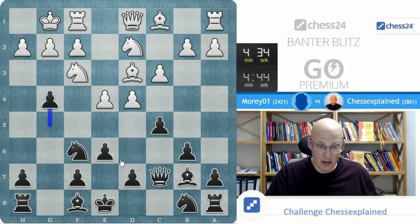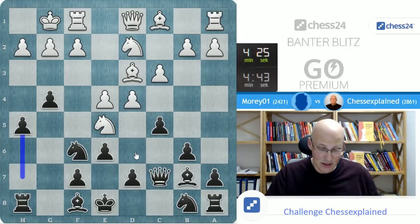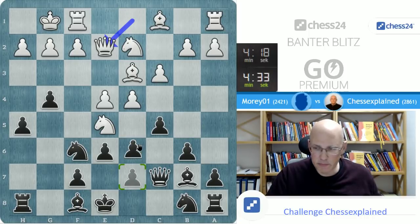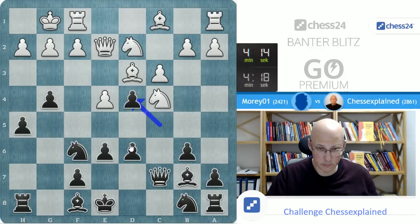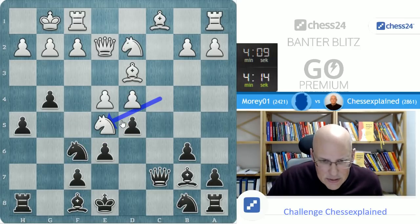I know that looks funky, but Rapport did a good job in St. Louis and he's always in for those kind of funny ideas. Let's do this G-pawn stuff. It's not exactly easy to refute, I think. D6 — maybe. D3, that makes sense. He wants to go to g5.